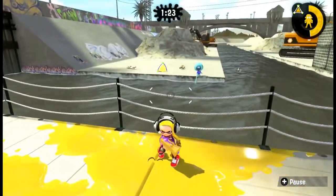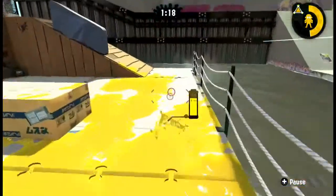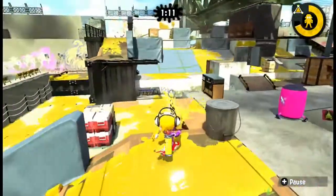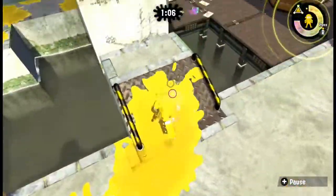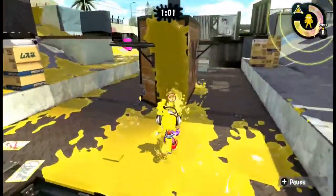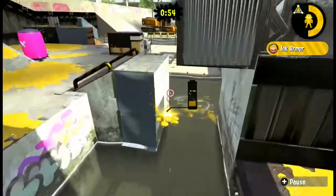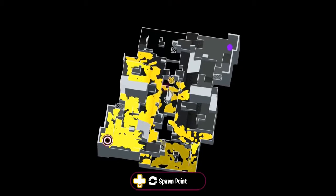Oh, there are actually ducks in the river - that's strange because I thought this was supposed to be post-apocalyptic. So it's strange to see ducks. I guess this ramp leads up to the enemy team's turf. There's a big jump over the river, so the river goes through the center of the map and you have to be careful not to fall in.